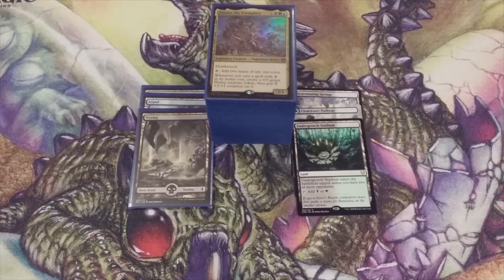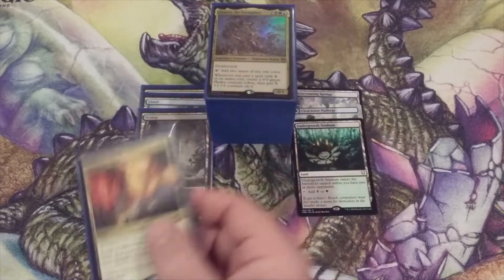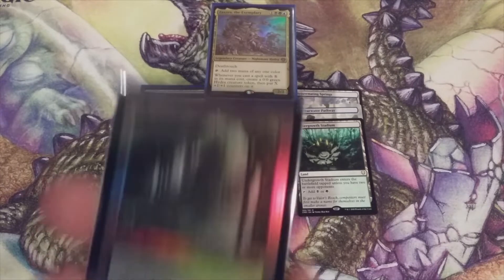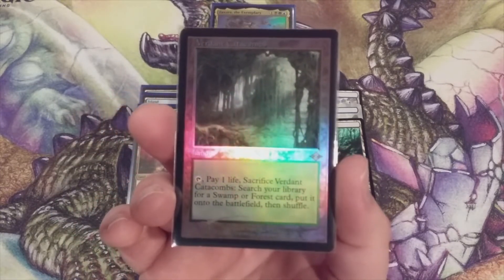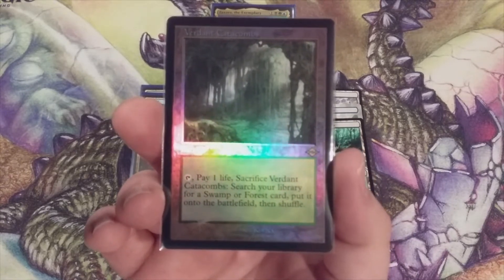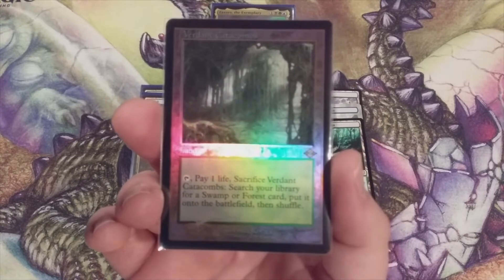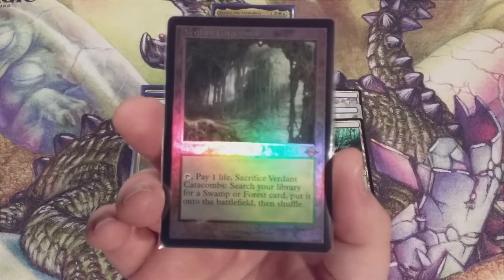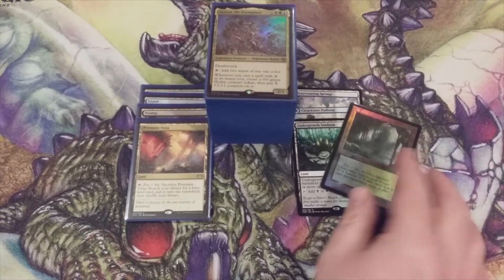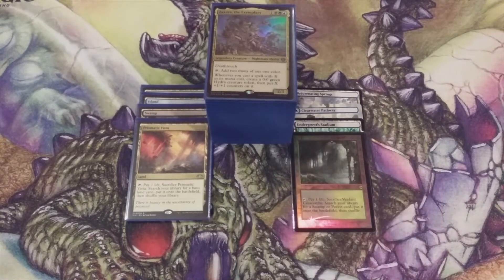Next coming out is a Prismatic Vista, our fetchland just for basic lands. We're going to replace it with a fetchland of higher quality: Verdant Catacombs, which allows us to get a Swamp or a Forest. We are limiting ourselves slightly since Prismatic Vista could get an Island, Swamp, or Forest. However, Prismatic Vista only produces a basic land, whereas Verdant Catacombs can seek out one of our dual lands, helping us fix our mana to cast any spells we need in this three-color EDH deck.